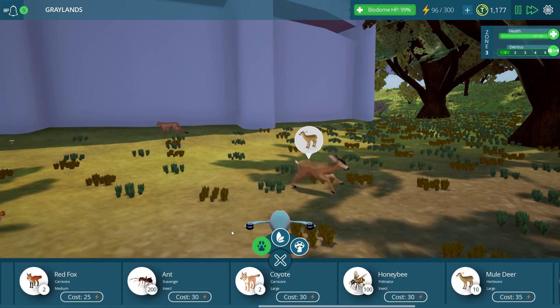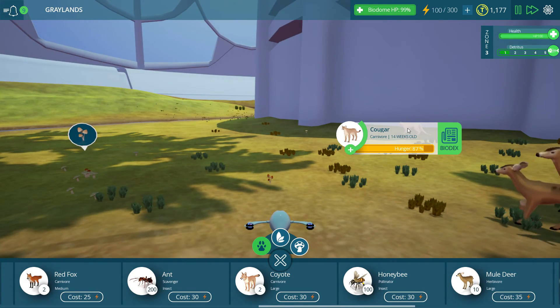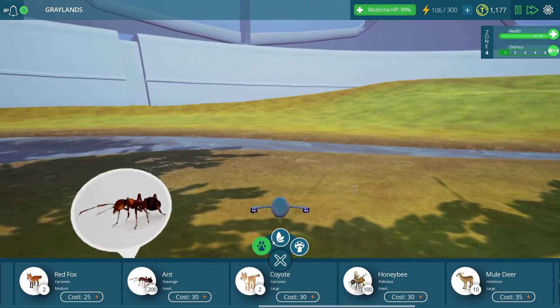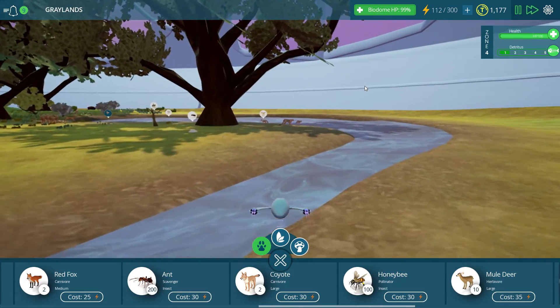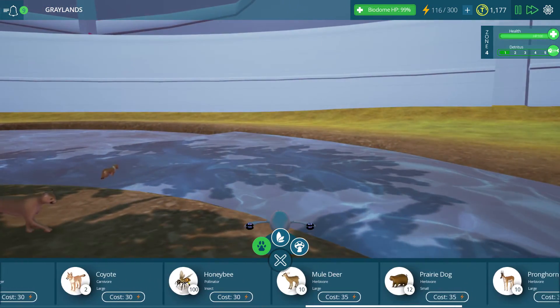Put these mule deer over here — a little close to this cougar. Maybe it'll leave them alone long enough to allow us to continue fleshing out this biome. And when I say fleshing out the biome, realize that this is the other side of the biome. We have reached almost all the way around, which was one of my overarching goals.